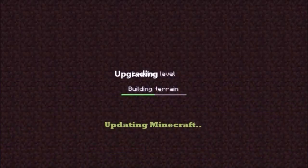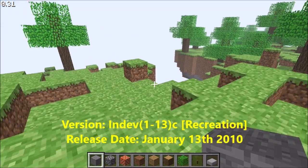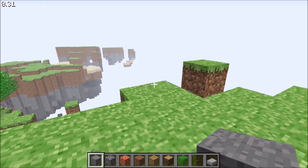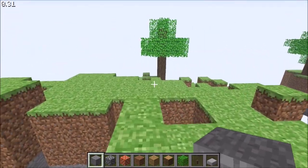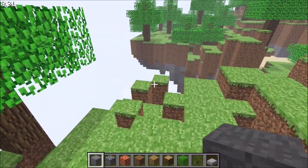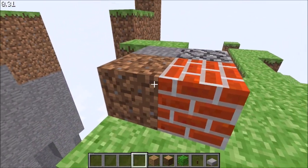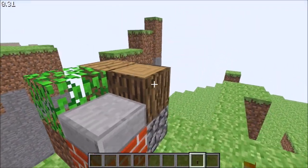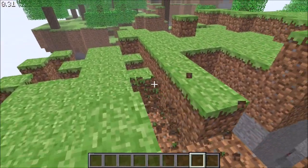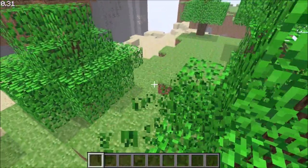Hello and welcome to in-dev 1.13 creative. Apparently a creative variant of Minecraft in-dev has been released, which is interesting. I look at my inventory and I actually have blocks. Let me show you — creative isn't really working properly because these blocks are single use, though I can instantly break them with no block drop and no pick-block.